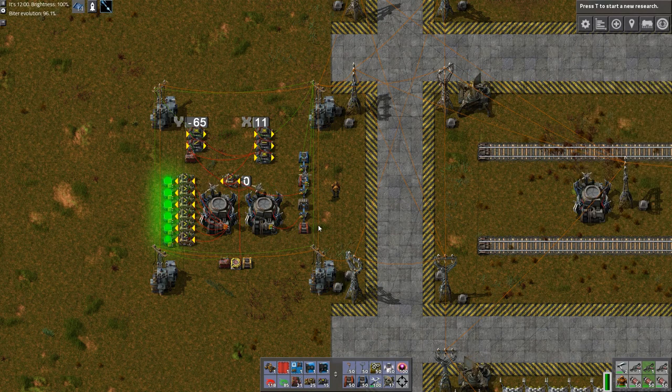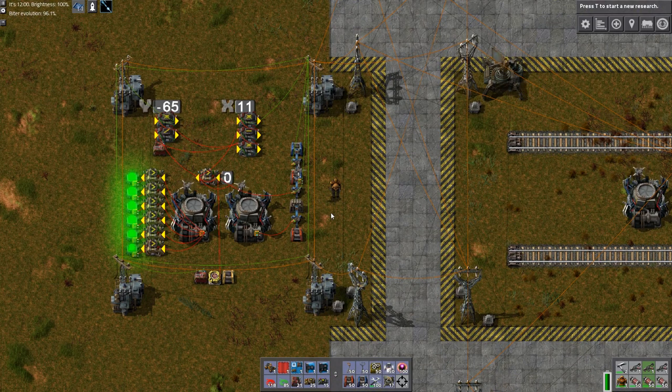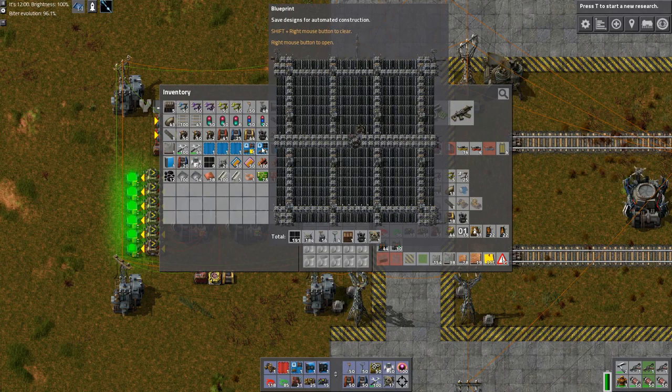First I'll fire it off so we can have a go at it, and then I'll walk through the mechanics. It looks rather complicated or rather simple depending on how familiar you are with combinators, but it's pretty easy to explain — that's what I'm going to try. The concept is that it will deploy a blueprint continuously.